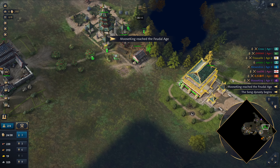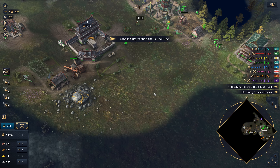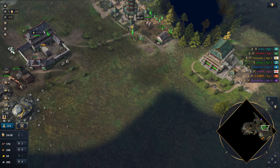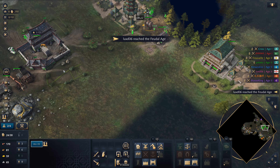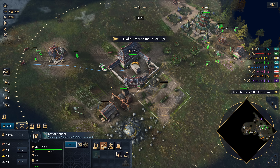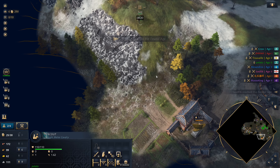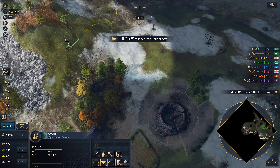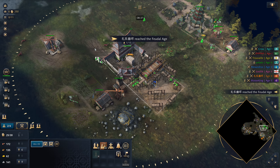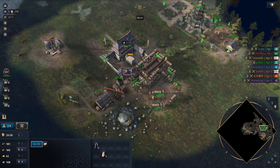Moose King's aged up here as well. Can't afford our TC just yet — we can probably just throw them down next to each other. Let's get a bit of an idea of where this player is up to. Can we do our second TC now? There we go. So we want a few more villagers than this. We did not supervise. Okay, he's now reached his age up. We've already got our second TC down, so we're pretty far ahead when it comes to this.